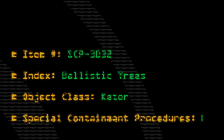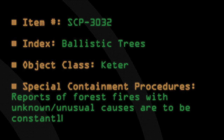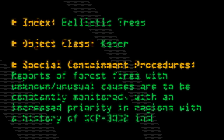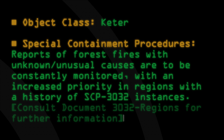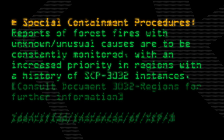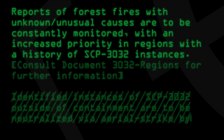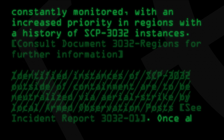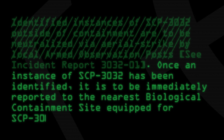Special Containment Procedures: Reports of forest fires with unknown or unusual causes are to be constantly monitored, with increased priority in regions with a history of SCP-3032 instances. Consult Document-3032-Regions for further information. Identified instances of SCP-3032 outside of containment are to be neutralized via aerial strike by local armed observation posts. See Incident Report-3032-01. Once an instance of SCP-3032 has been identified, it is to be immediately reported to the nearest biological containment site equipped for SCP-3032.